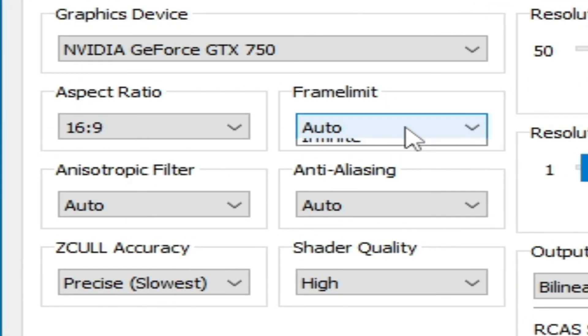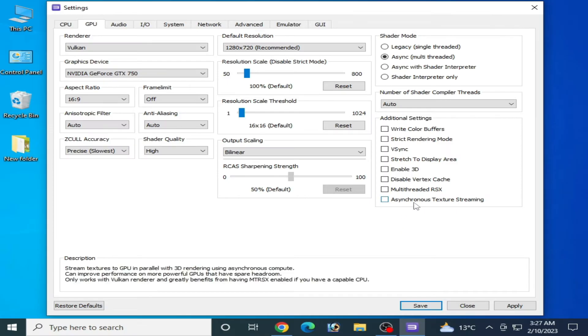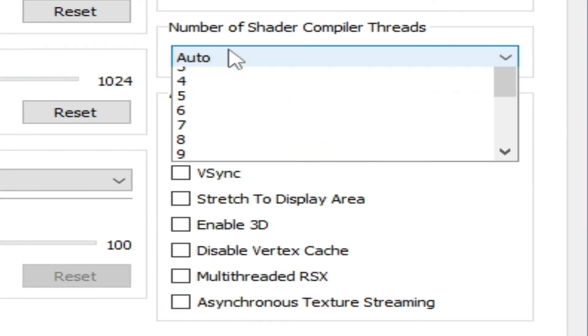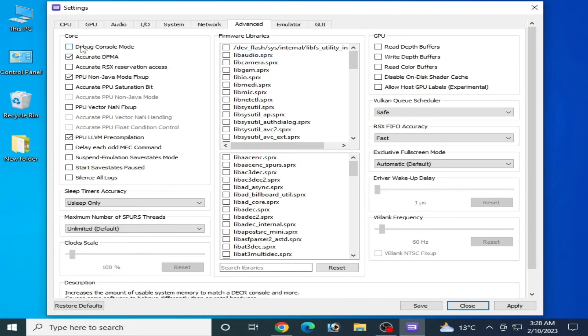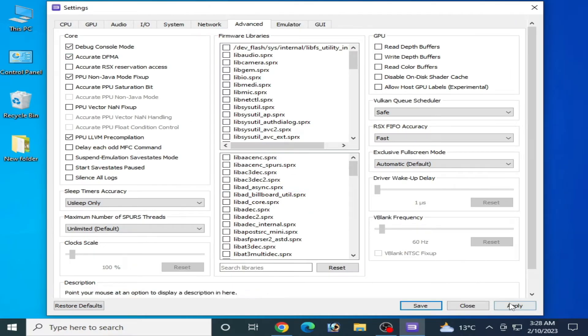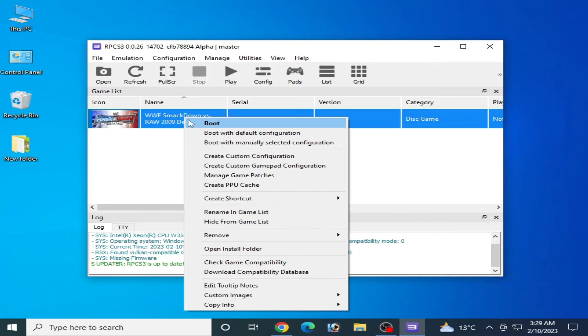For more RPCS3 GPU settings, go to Frame Limit and select your desired value, set the aspect ratio to 16:9, uncheck the problematic option, set the resolution to Default Resolution, and click Apply. Then go to the Advanced tab and check the Debug Console Mode option.